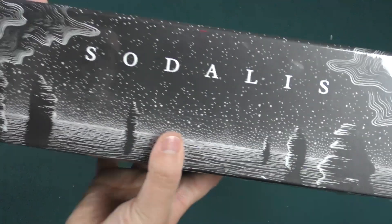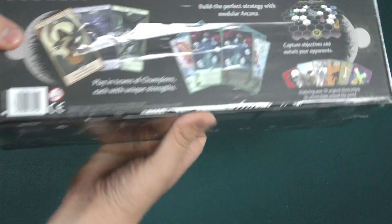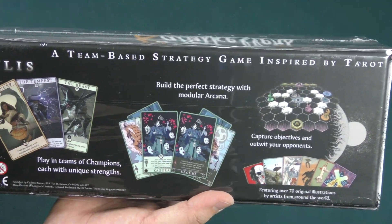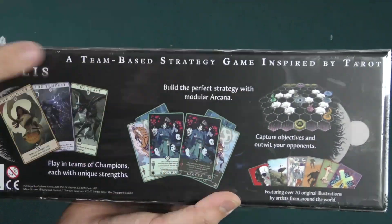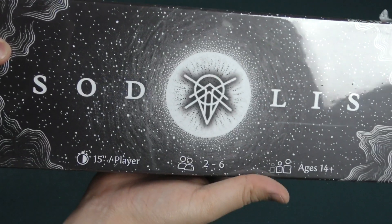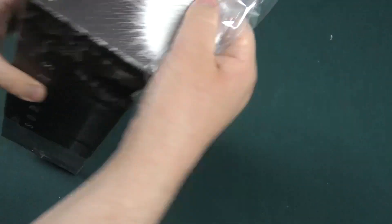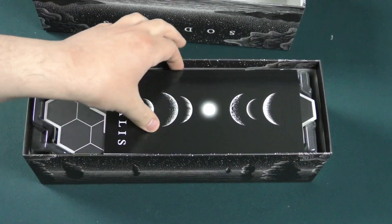Sodalus is — I like the art on the box, this is an interesting form factor for a box. This is a competitive battle game, basically team-based strategy inspired by tarot. This is what the board is going to kind of look like. You use your cards to manipulate fighters around on the board. We did a live play of this back in the day. It's 50 minutes per player, two to six players, age 14 plus. I'm curious to see what this game looks like in its final version now, after the crowdfunding, after we did the live play of it, quite a while ago.